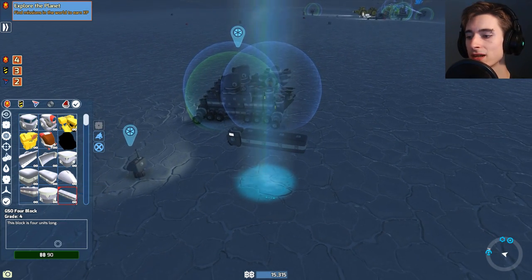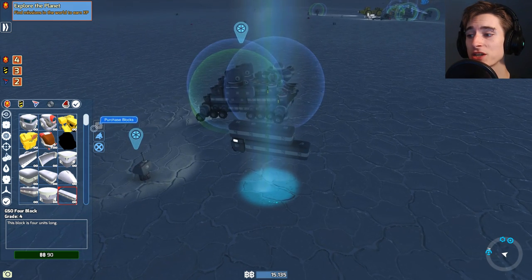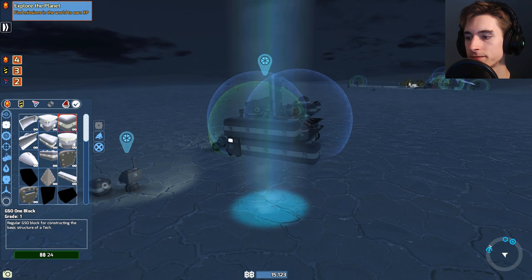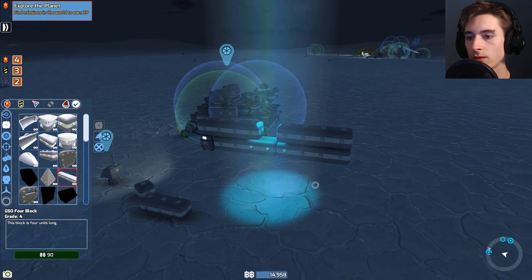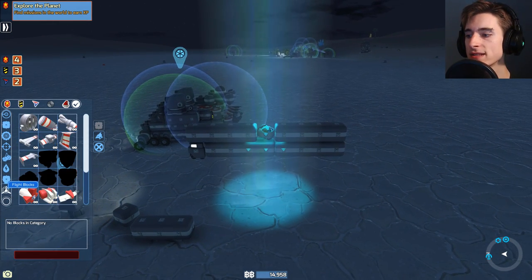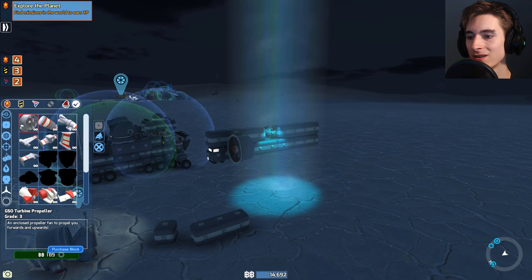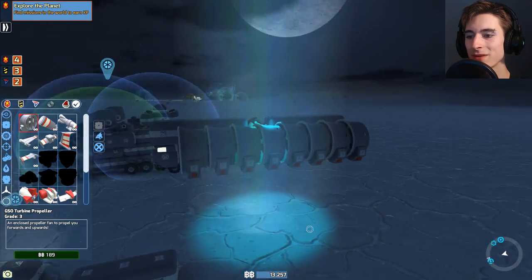Now we're gonna need a bunch of these pieces here - I say about three. I don't know if this is gonna work - I say that for all my creations because a lot of them are just tests. We could probably just do with just two layers like that. Put this up there and we'll cover that back piece up with a single one. That's where our gyroscope could go right there - throw the gyroscope on while we can. Now what we're going to do is we're gonna go back to the turbines and we're gonna put a bunch of turbines on the side. This might help with lift. We're gonna need a bunch of these though - there goes all my money. We're just gonna layer the side with these turbines. There's one layer.